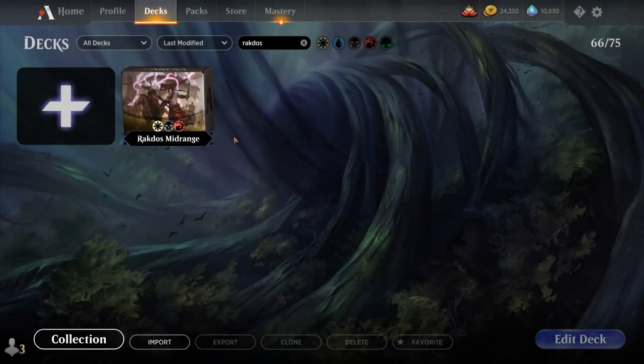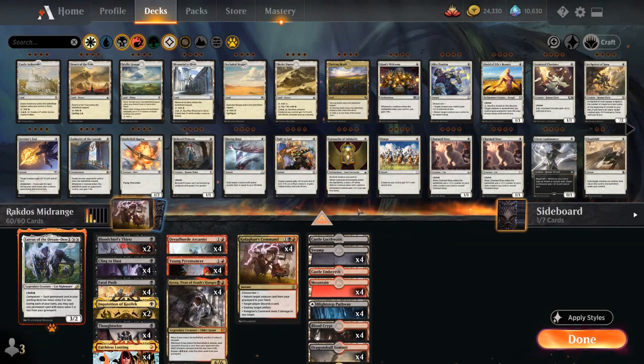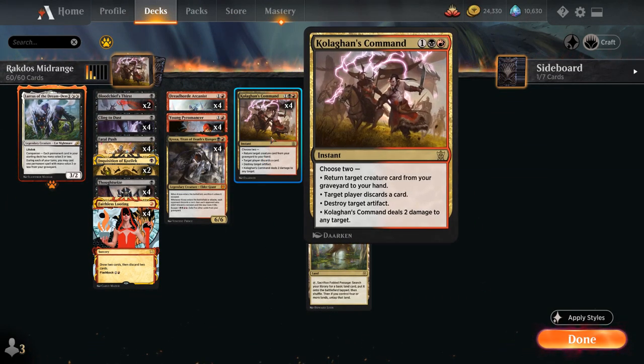Hello and welcome to another Historic Games video. Today we're taking a look at a black-red midrange deck as voted on by my supporters on Patreon. The deck is highlighted by a new addition from the latest Anthology expansion: Kologa's Command.